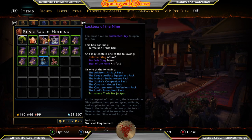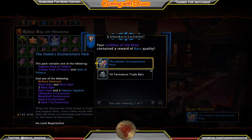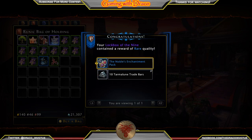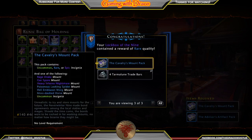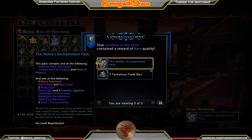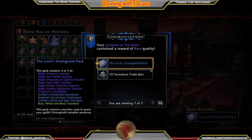The likelihood of actually getting that is pretty small, but we are going to open seven of these. You guys ready? Here we go — our first seven opened on video. First one: the Noble's Enchantment Pack. Pretty cool — I think they're selling for probably 10,000. We also got 10 Tarmalune Trade Bars, which is nice. Next one: Advisor's Artifact Pack. And then Cavalry Mount Pack. Two Advisor's Artifact Packs, another Noble's Enchantment Pack.